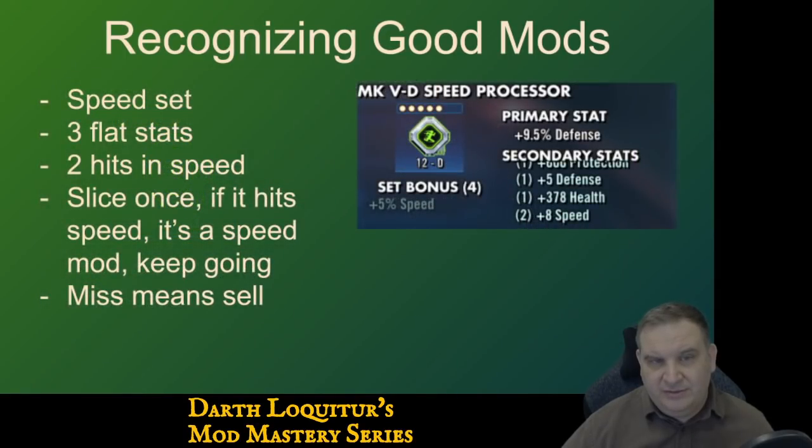This one's a speed set with three flat stats, which are not desirable. But it has two hits in speed. What would we do with this? If we're just trying to develop speed mods with a speed set, I might invest in one slice — take it to level 15 and slice it. If it hits speed, keep going. If it doesn't hit speed, we'll sell it immediately because the other substats are low potential. We don't want to waste money on this mod. But speed overrides everything — as long as we keep rolling speed, it's worth the investment.